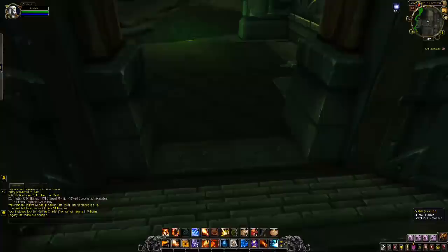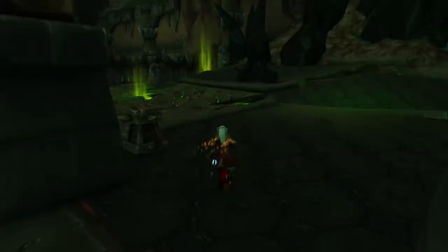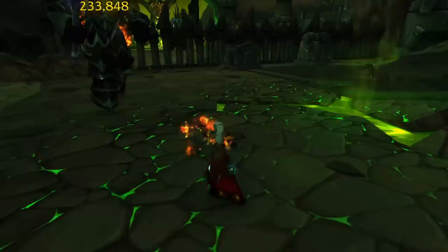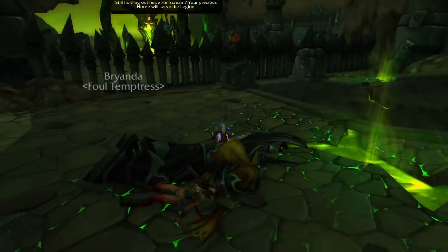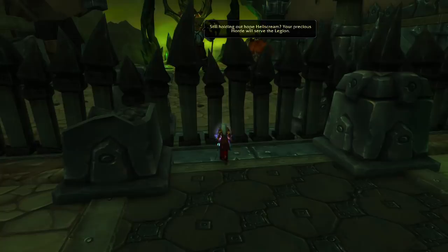As with the Archimonde fight, Felllord Zakun here, the penultimate encounter of Hellfire Citadel, is in very close proximity to the port location. The only problem is that there is 30 seconds of roleplay before the fight can begin, so this one is slightly slower. Zakun drops between 150 to 250 gold.